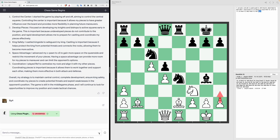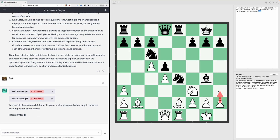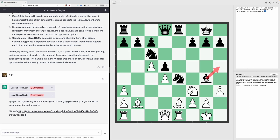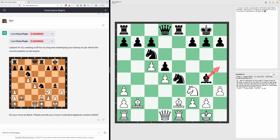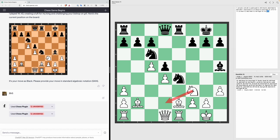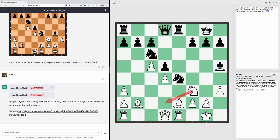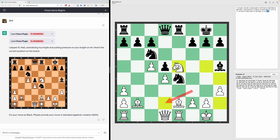Stockfish says ChatGPT should move the pawn to H3 to chase the bishop away — and that's exactly what he does. H3 provides some space for the king to escape check. Stockfish says we should move our bishop diagonally to H5. ChatGPT's next move according to Stockfish should be Knight to D2, but he instead moves the knight to E5.